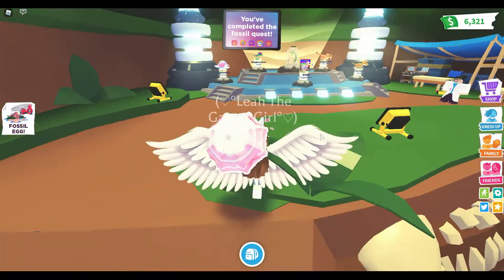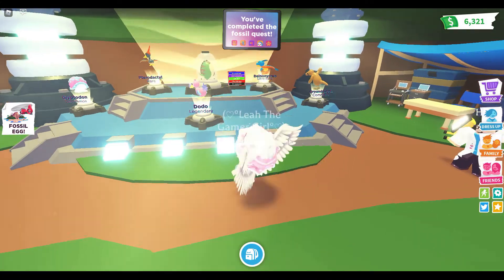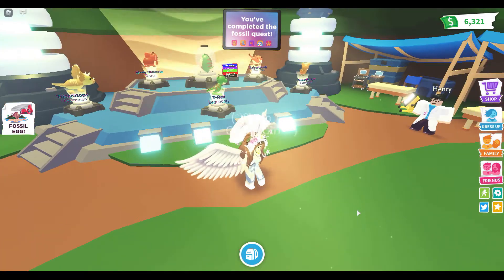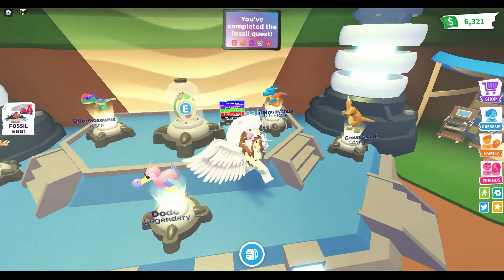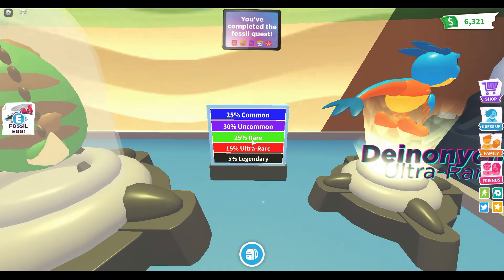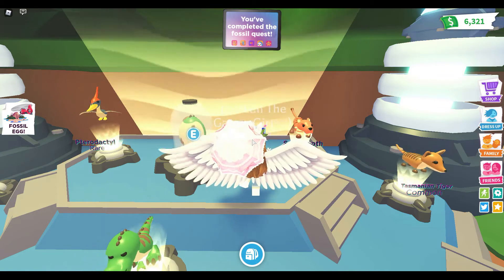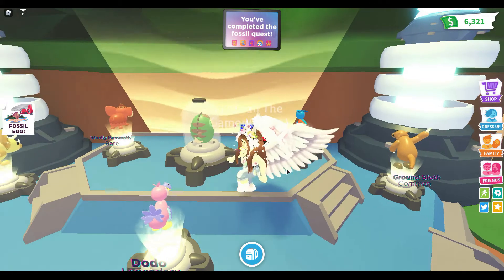Comment down below what pet you really want from the egg. I really want the Dodo bird since it's my second favorite animal — my first is a fox. You can buy the fossil egg for 750 bucks. The odds are 25% common, 30% uncommon, 25% rare, 15% ultra rare, and 5% legendary. That's surprising — I think the Aussie eggs were 3% legendary, but it's actually been increased to 5%.